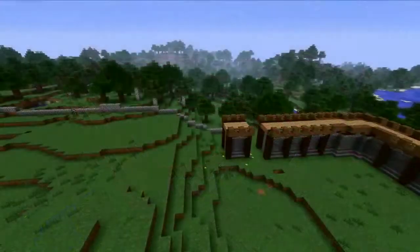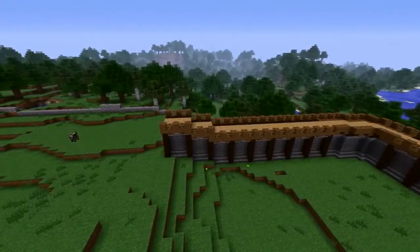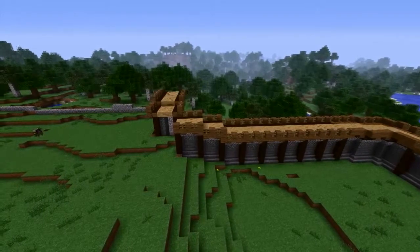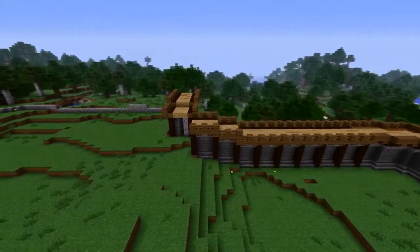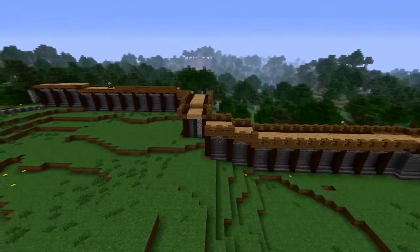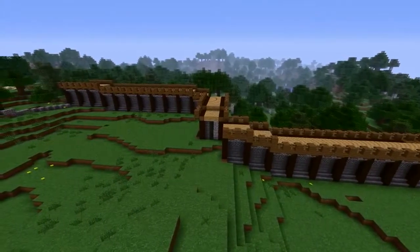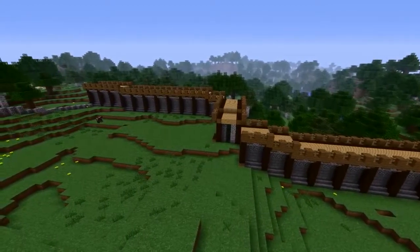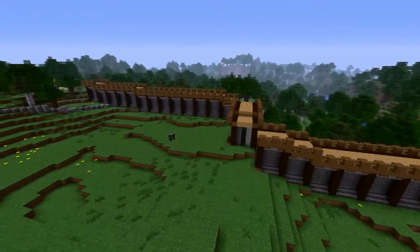This is the part of the video where I get out the WorldEdit wand and select one bit of the wall, then copy and paste it all the way around just to speed up time. A bit of the footage went missing — just that corner bit, so it didn't really matter. I also missed a bit of the wall when copy and pasting, so I simply rebuilt it. It was probably faster to rebuild that top of the wall than delete it all and paste it back in.